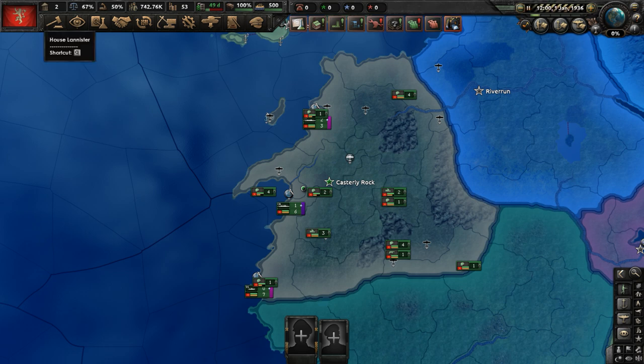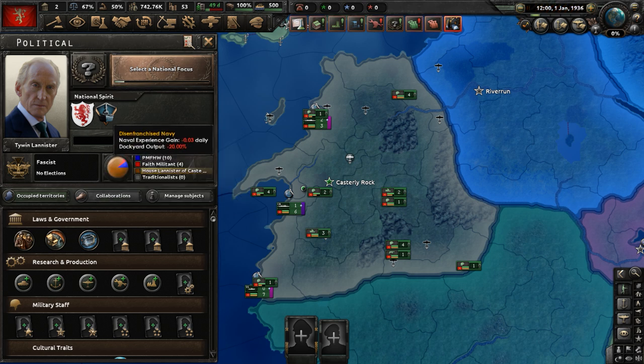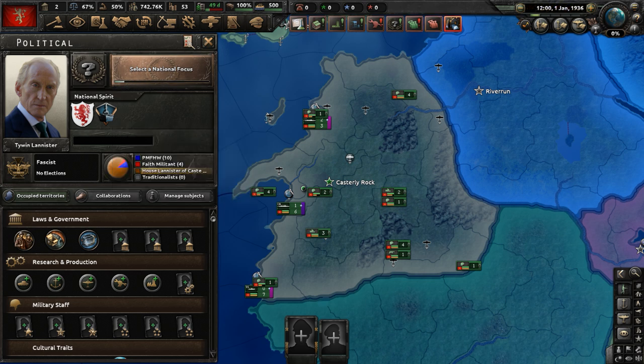We have begun. Let's go to our national overview. We have two national spirits: the Rains of Castamere and a disenfranchised navy. The ruling party of House Lannister, who controls the Westerlands on the continent of Westeros, is fascist. So this is technically a fascist country in terms of ruling ideology. The leader of the country is Tywin Lannister, who has the leader trait Lion of Casterly Rock.